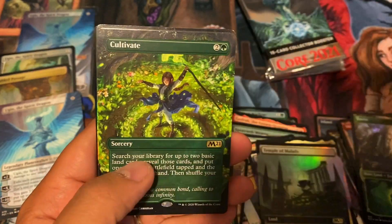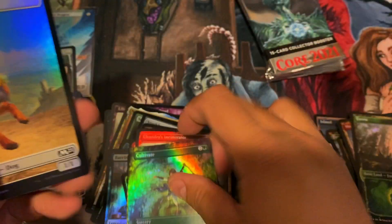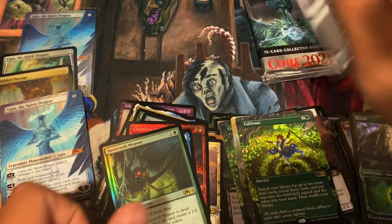There are still plenty of valuable cards in this set — looking to pull a Terror of the Peaks. Massacre Worm is pretty decent, and a Cultivate alternate foil. Let me organize this quickly — I'm going to put the alternates into the extended and borderless pile.